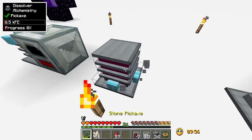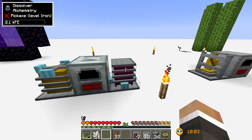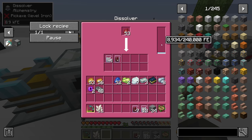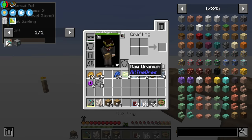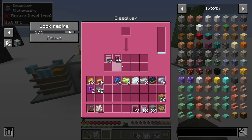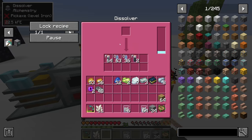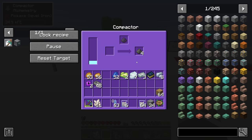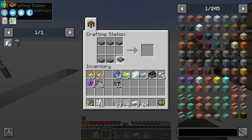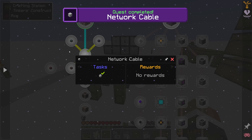I'm going to move the dissolver over by one — now that we have this upgraded invar generator, it should be able to provide power to both the combiner and the dissolver, since each one only uses about 15 RF/t max. Let's drop in some fuel to keep that going throughout today's stream. Let's run that iron oxide through again to get a couple of iron ingots, and combined with the stone we've smelted that should be everything we need to get our first network cable.